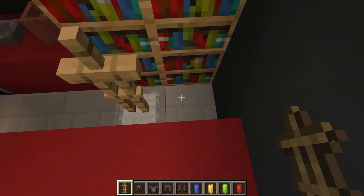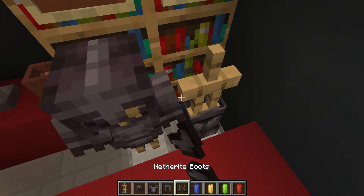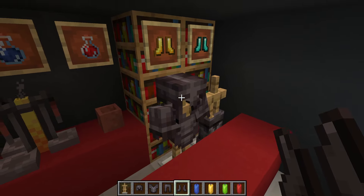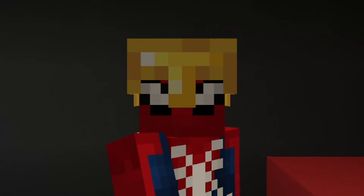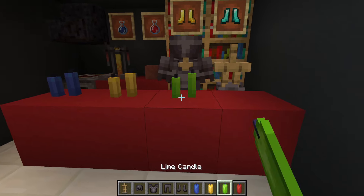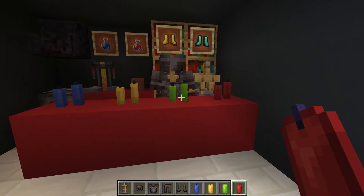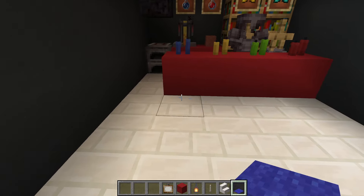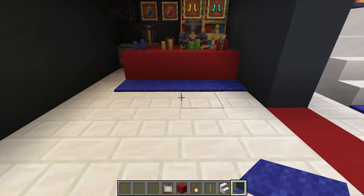Next place an armor stand in front of each one of the two bookshelves and kit it out with some netherite armor, only because it kind of looks like gym gear — except maybe the netherite helmet, not quite sure why you might need a helmet in the gym unless you think you might fall off the treadmill. We are also going to place a bunch of candles along this counter space which can be interpreted as energy drinks, pre-workout, or some other fancy supplements. Then place a row of blue carpet in front of this counter space.